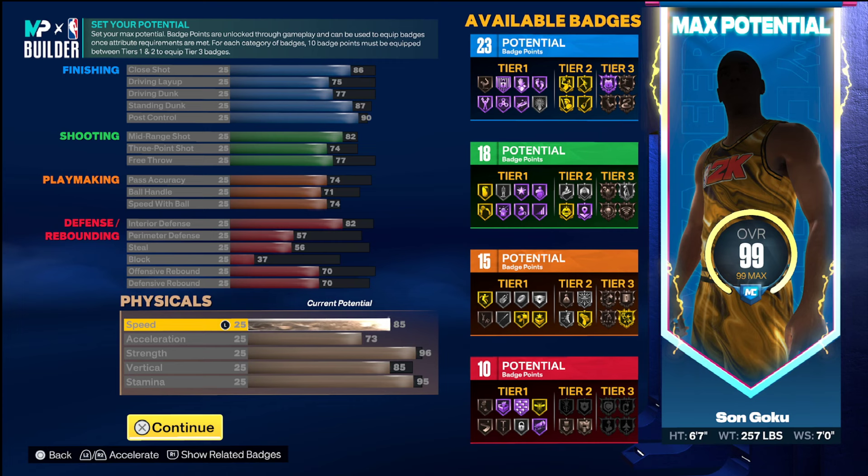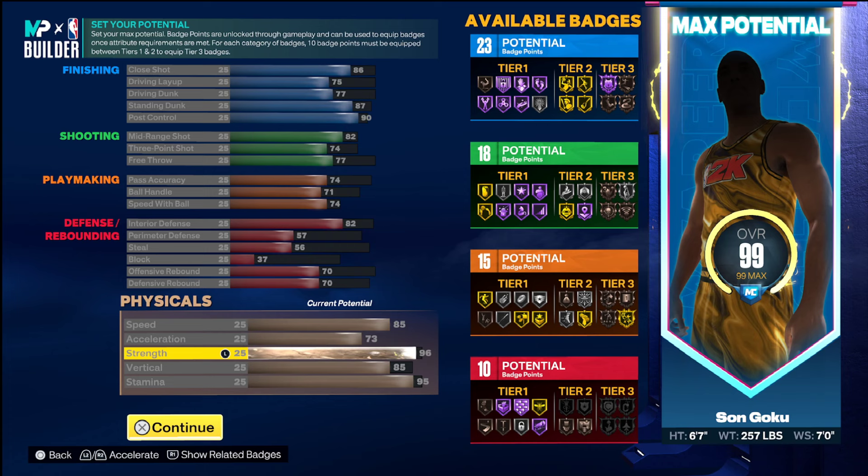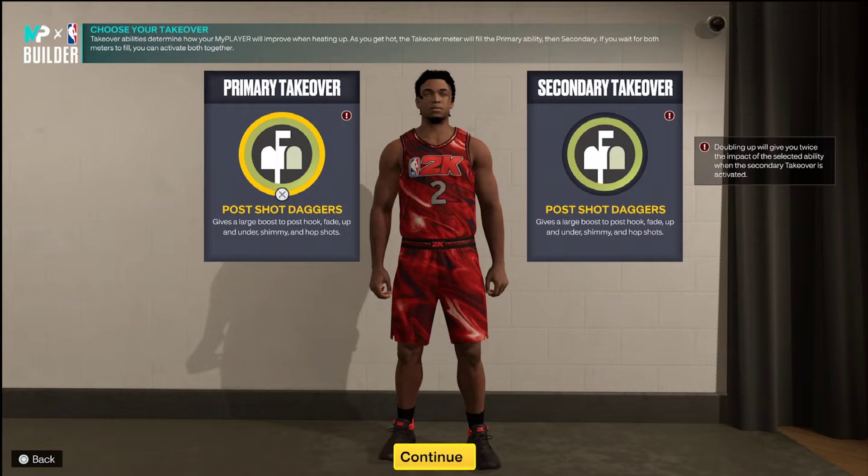Now we're gonna get into the physicals. You got an 85 speed, so he's quick. Acceleration of 73, strength of 96, vertical 85, and your stamina is a 95. We're gonna go ahead and click continue — this doesn't matter, you choose what you want to put on this build. Let's get into it, see what we made.